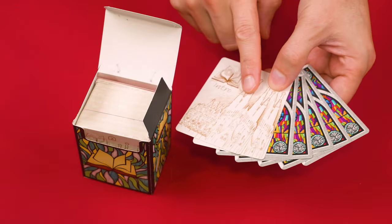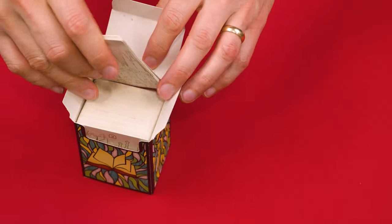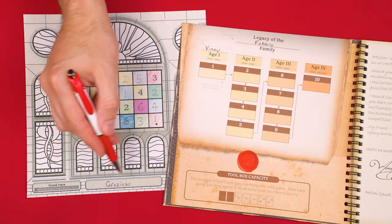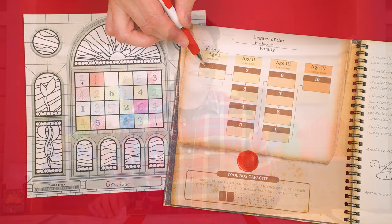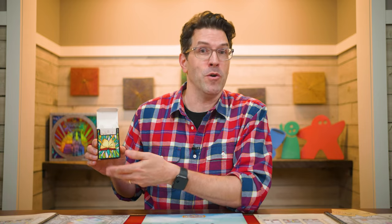First, put all the story cards and private objectives from the current window at the back of the main deck — these won't be used again. Then each player names their masterpiece, writing it in their journal and possibly on the inside cover in the matching valued window space. You can now start the next game by continuing to the next window and drawing the first card for window number two, or store everything and take a break until you're ready to play again.